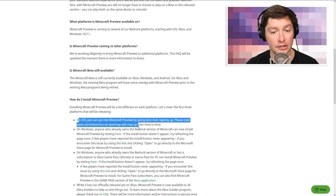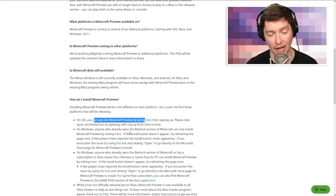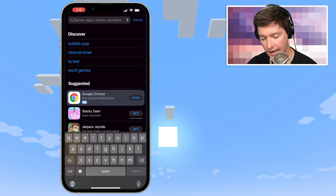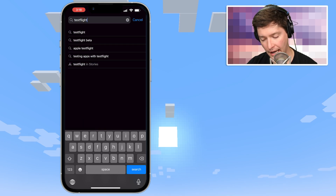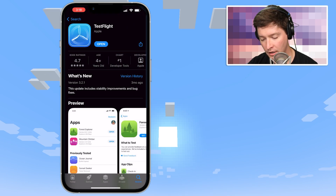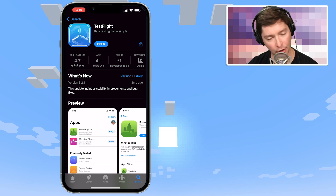First let's cover iOS, because that's in the first paragraph on the page. First you need to download TestFlight. Head on over to the App Store, click on search, and type in TestFlight. Find this app — it should be made by Apple. If you don't have it downloaded, go ahead and download it.